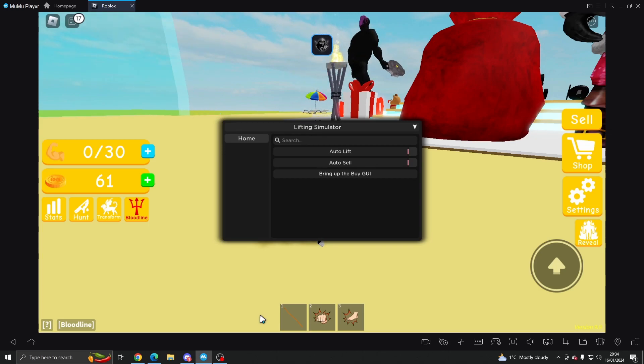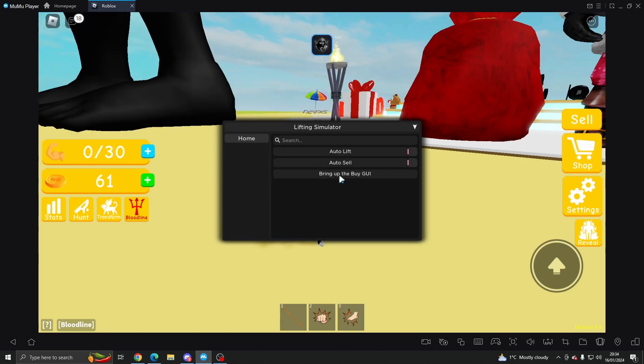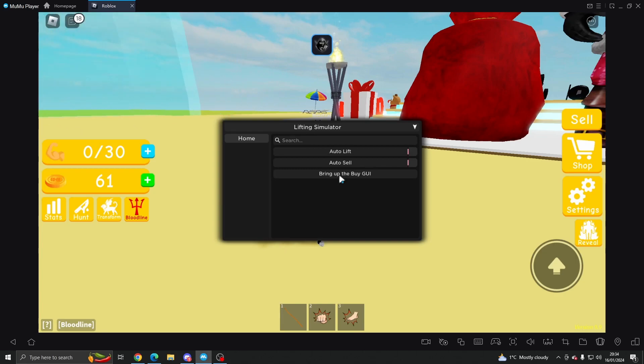I will be using Delta executor for anyone wondering. Once you guys have executed it, we've got three different options: auto lift, auto sale, and bring up the buy GUI. It's pretty basic — there's not really too much to this script, so this video is going to be quite short.